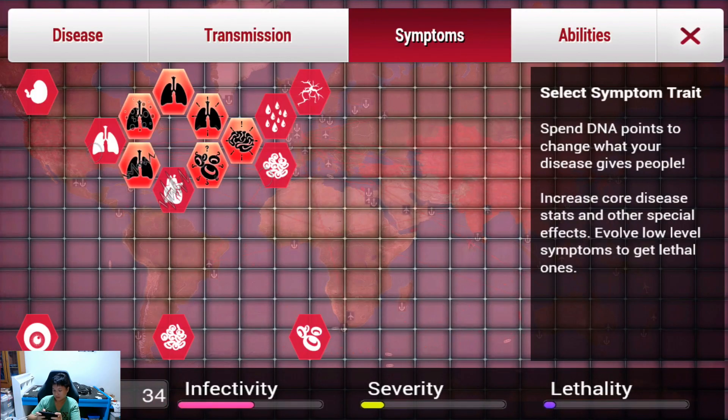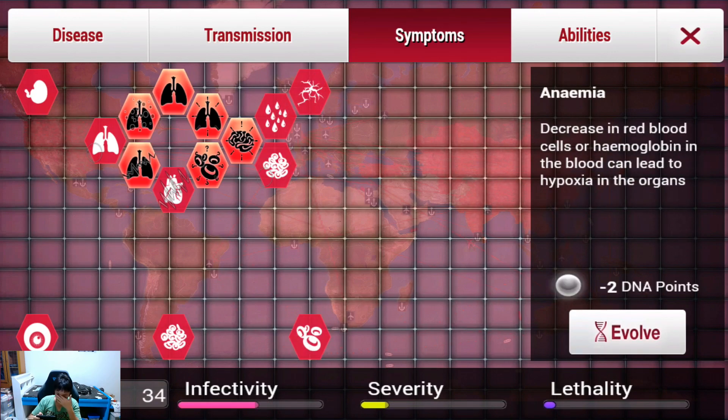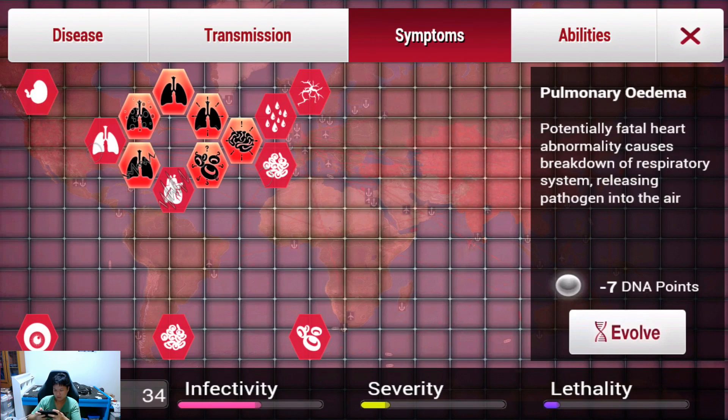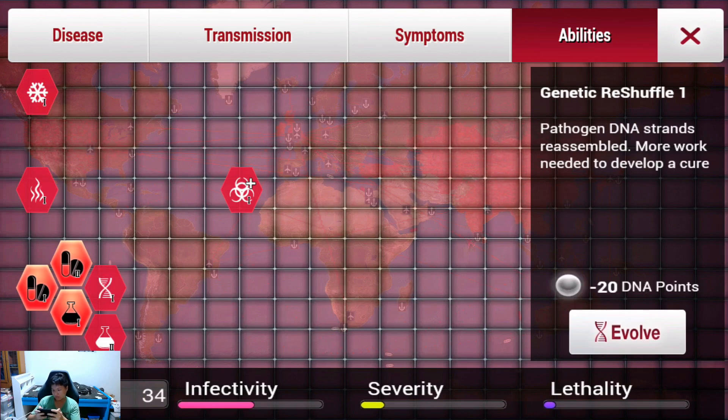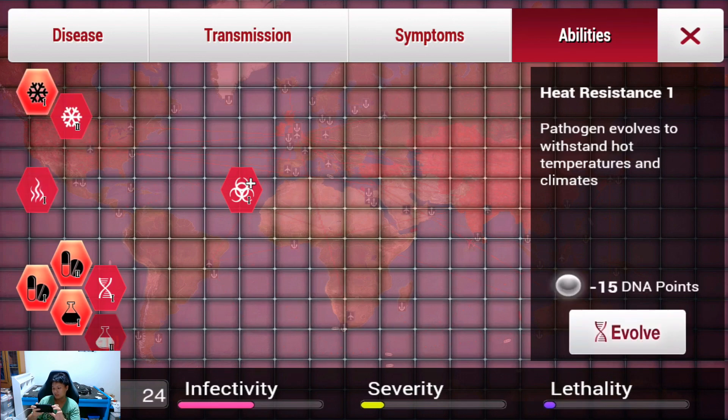Looking at symptoms and abilities — I don't think there's nausea, so we won't get that. Let's get heat and cold resistance. There are already cases in Iceland and European countries where it's cooler, so we'll get cold resistance. The virus is also predominant in Southeast Asia which is very hot and humid, so it definitely has heat resistance as well — we'll pick that up too.